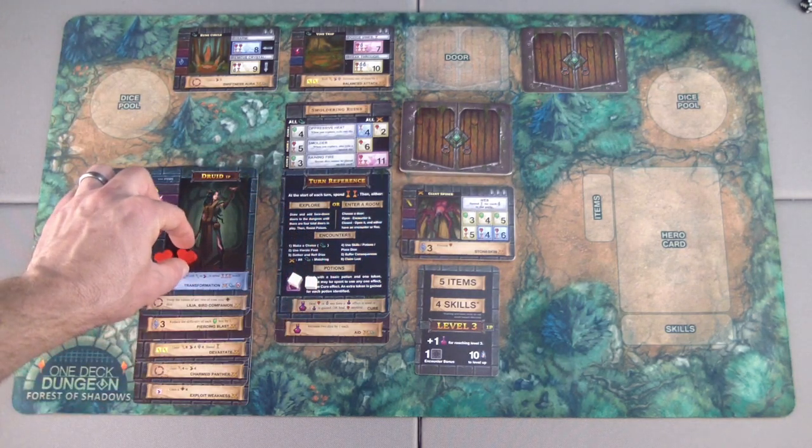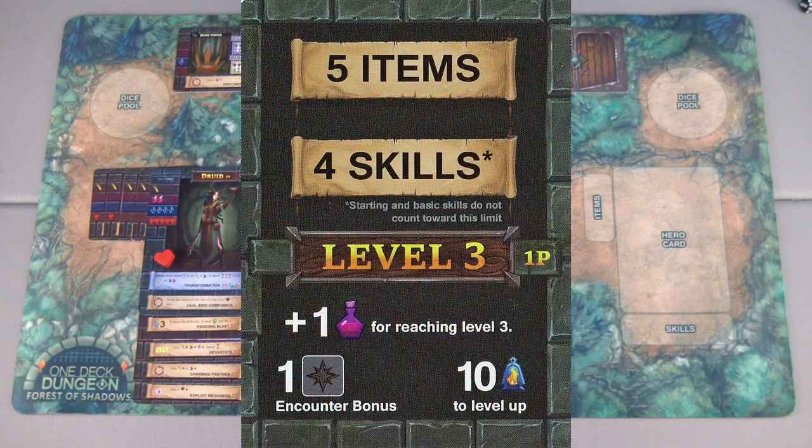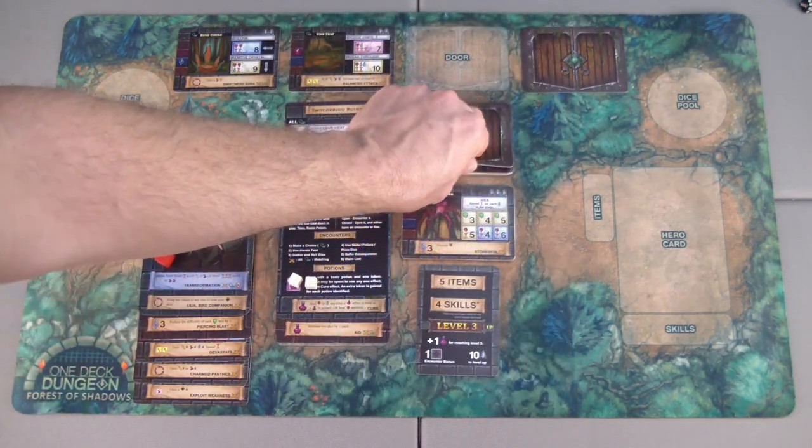Taking the great spirit as experience: three plus six is eight — that's enough to level up! Leveling up gains me an additional potion, which means I can remove one of these wounds. I still only have one encounter bonus die, but now I can carry five items and four skills. I'm at four items and three skills. Let's move on.